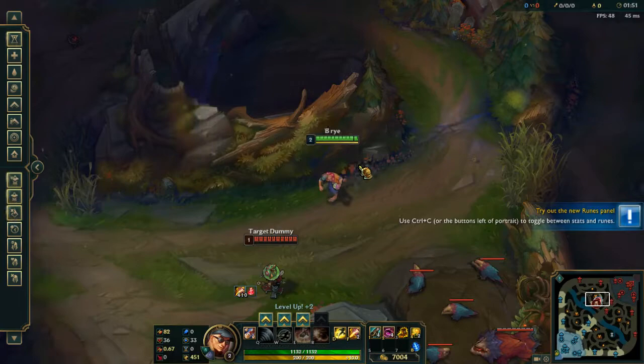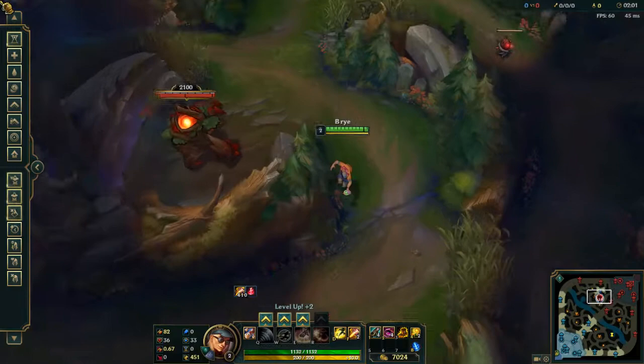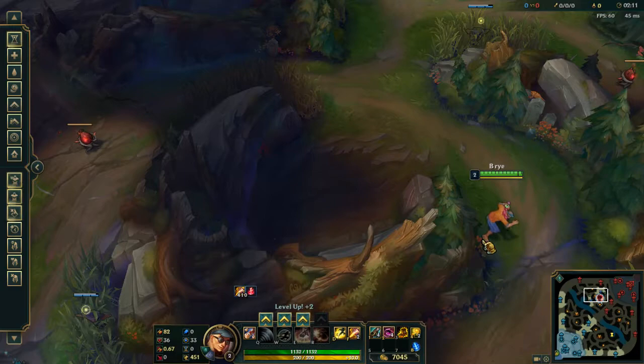Hey guys, so I'm just doing a video on vision placement. In your last game when you guys invaded, your wards are right here, and I just want you to notice the vision that you're getting from these wards.